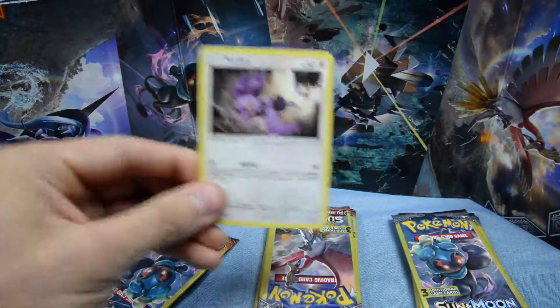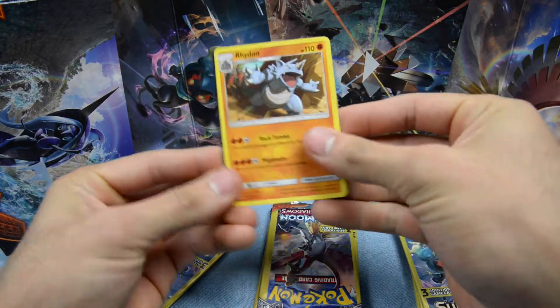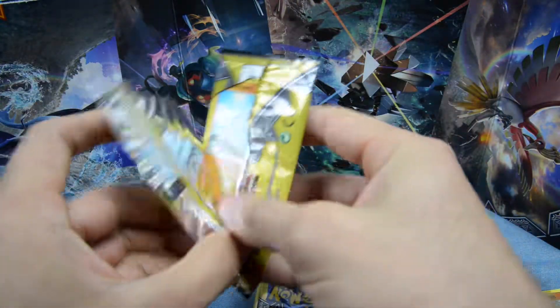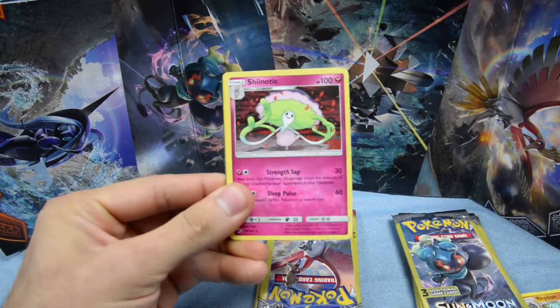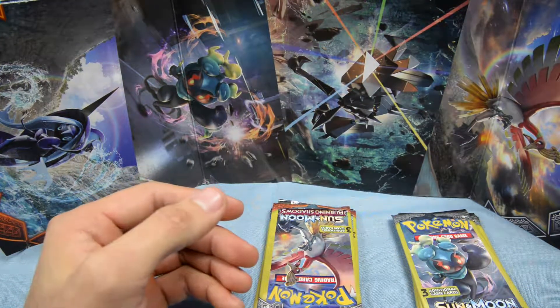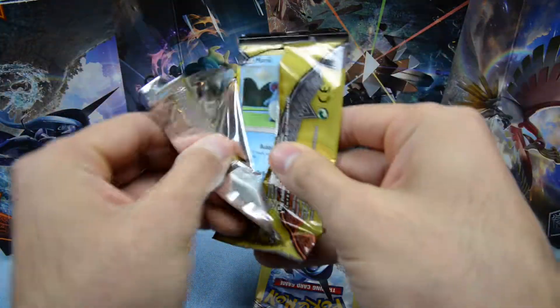Let's get into the fourth pack of this opening where we're trying to get something good. Okay, rare and uncommon — that's probably the best pack so far. I know it's insane to say the best pack is just going to have a rare and uncommon, but these packs only contain three cards. Rare and an uncommon again — so we're doing good. We've pulled a Snorlax twice already, so we have two rares so far.